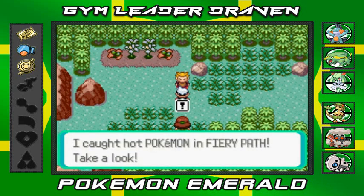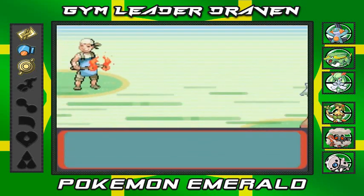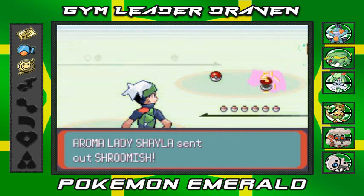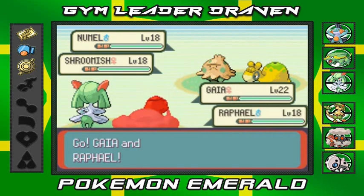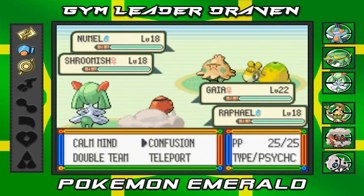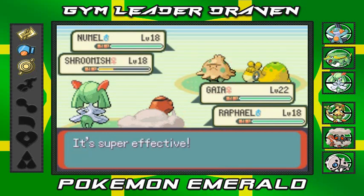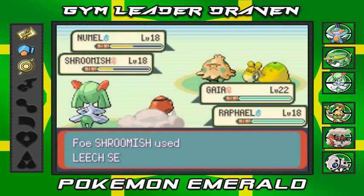An adorable trainer asking for a romantic battle — okay! So here we have Kindler Brian and Aroma Lady Shayla. They're coming out with their regular Pokemon, level 18 and all that. Now it's time to use the man of the hour, Raphael. I got a little confused with my moves — hold on, let me get the right one. Yes, it's showtime! Oh, I completely lost my train of thought there.